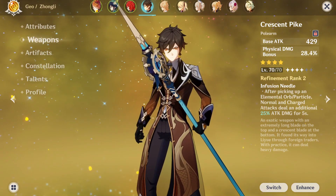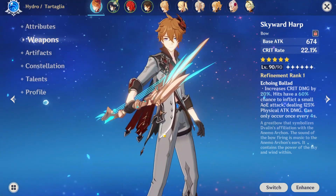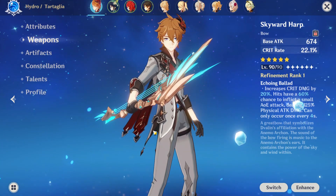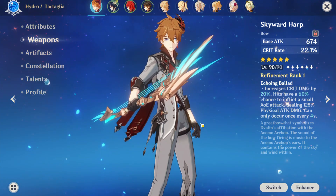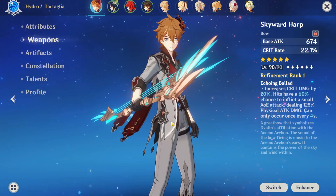The fact is, leveling up to level 90 does not give you a significant buff to your damage output. It's only giving you that tiny bit of edge against really high level enemies in Spiral Abyss floor 12. So in my view, it's really a waste to ascend any characters beyond level 80.